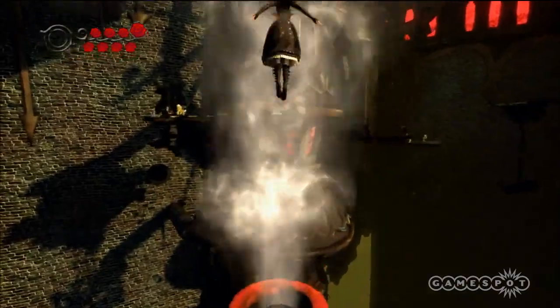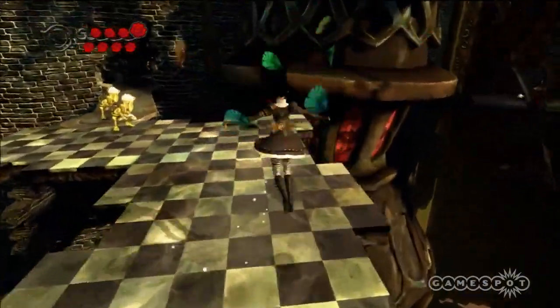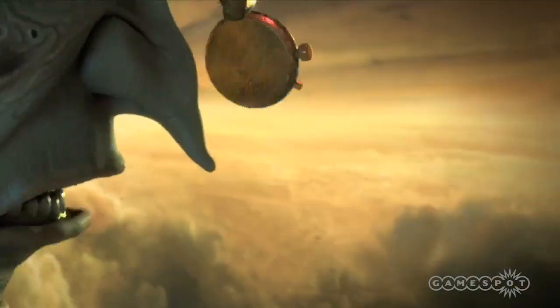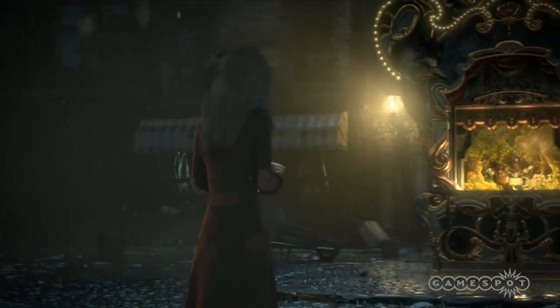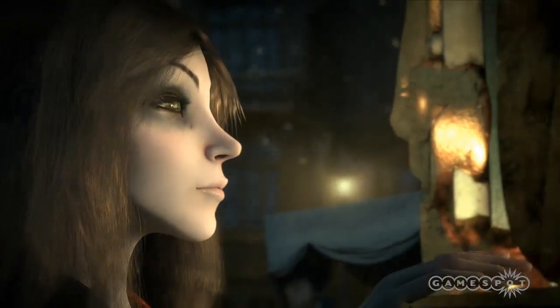The story picks up 10 years after the events of the first game. You don't need to have played the first game to enjoy this one, however those who have will see the return of familiar characters and locations expressed in this beautifully crafted environment. Like its predecessor, Alice is an action game with platforming elements. The story is like a murder mystery, where Alice is trying to piece together her tragic past where her parents and sister died in a fire 10 years ago.